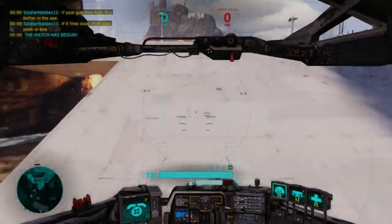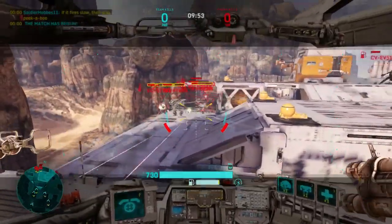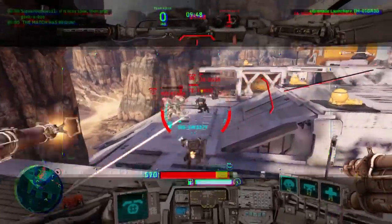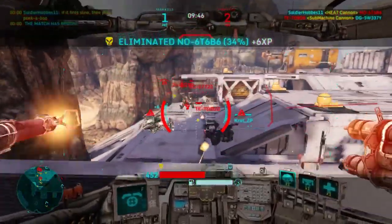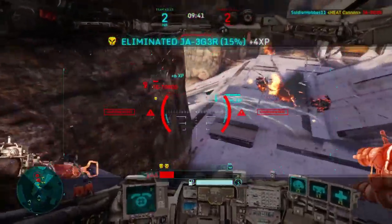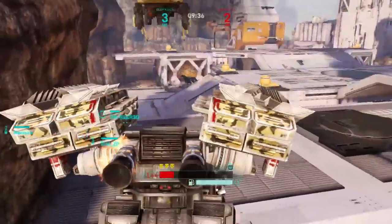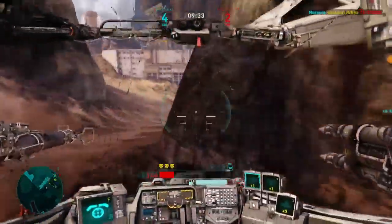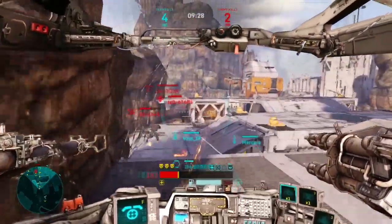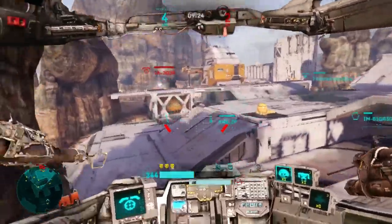The Prestige weapon unlocked at rank 5 for the Rocketeer is my second favorite weapon in the game — THE HEAT CANNON! I will say this is probably my preferred weapon over the Seekers. The EOC is definitely still my overall favorite, and I seem to be able to do better with the EOC than with the Heat Cannon on the Rocketeer, because the Rocketeer is kind of clumsy when it comes to ground-type combat.